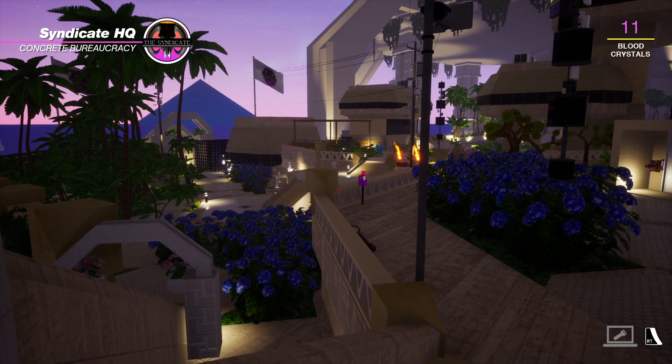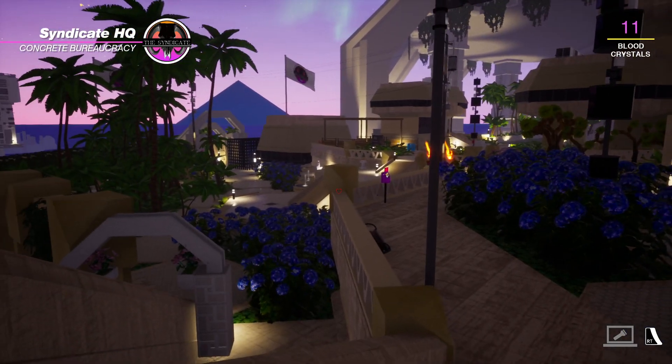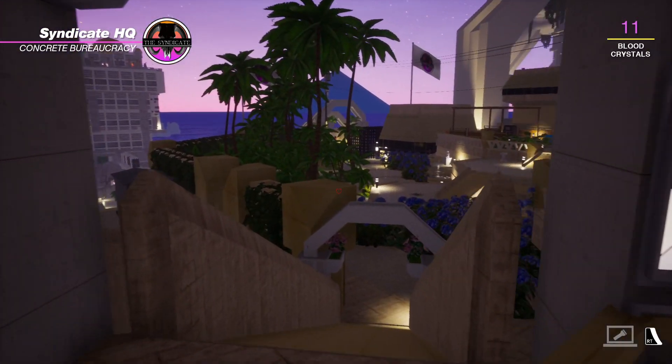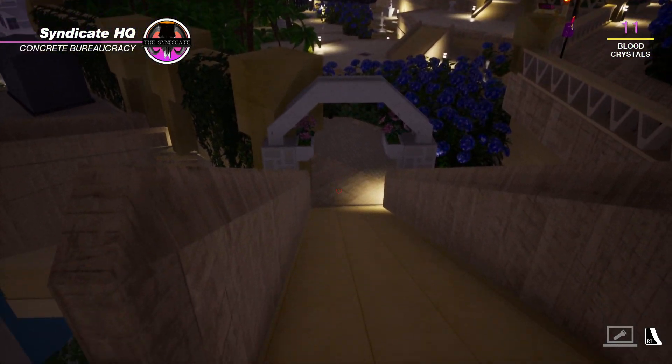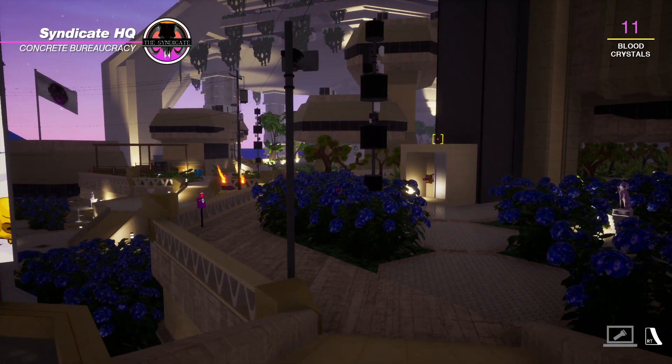This is by far the most complicated and confusing area in the game, and there are a few reasons for that. There's a lot of different paths that go basically the same direction. For example, this path here versus this path here — they both go the same place, but they're different paths.